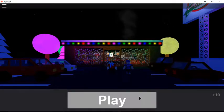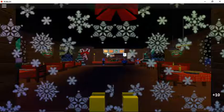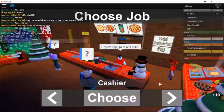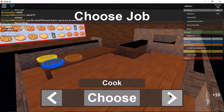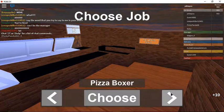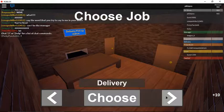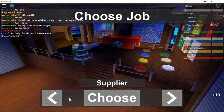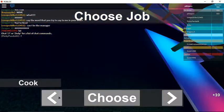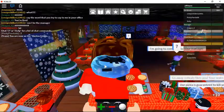Hey guys, it's Jellyfish Dudes here and today we're playing Roblox Work at a Pizza Place. We're just gonna hop right in — be cook, it's a long story, delivery, client — you know what, let's go back. I think I'm just gonna be an easy little cashier.